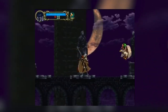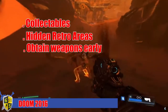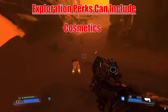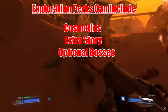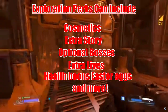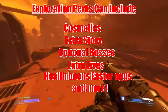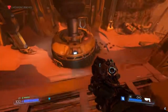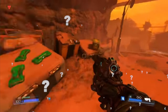Players should be encouraged and rewarded for straying off the beaten path. This can mean a lot of things — in some games like the 2016 Doom, you could find collectibles, hidden retro areas, or even obtain weapons earlier than the progression would normally allow. However, rewards can be almost anything: cosmetics, extra story bits, optional bosses, extra lives, health boons, or even just fun easter eggs that developers put in for the curious who seek out the areas less traveled. These kinds of rewards make the stages and worlds more memorable and encourage people to go back and revisit games just to find those hidden areas.